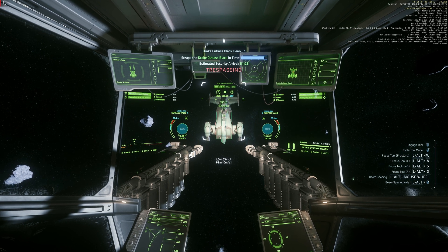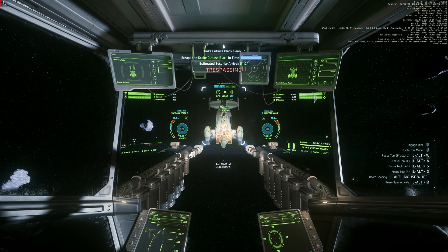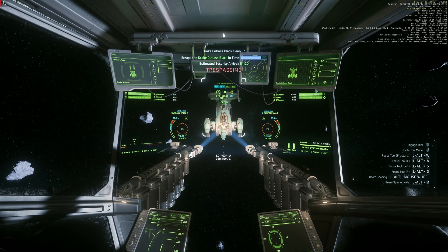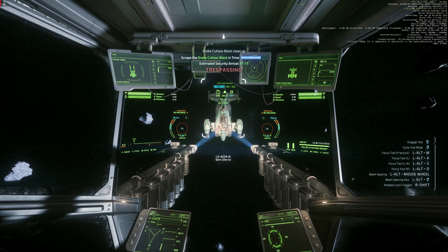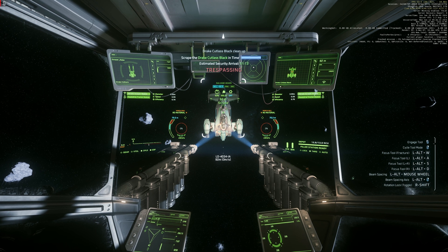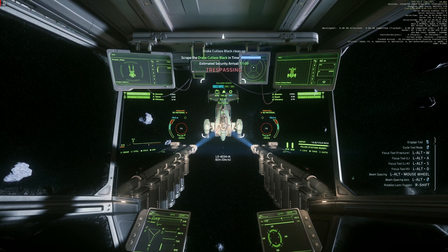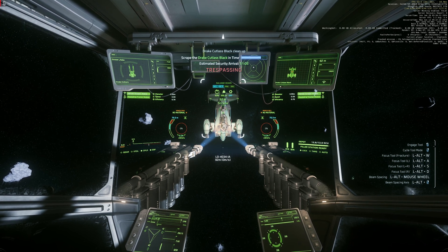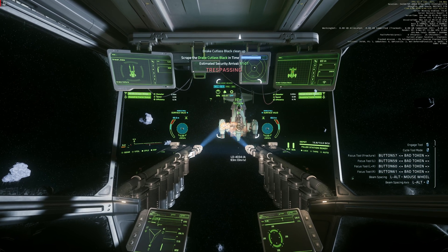Activating salvage laser. Pressing G — nothing happens. Pressing G again — still nothing happens. I have to salvage by moving the whole ship.